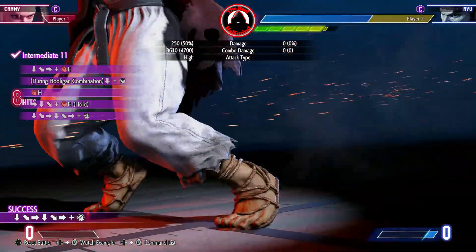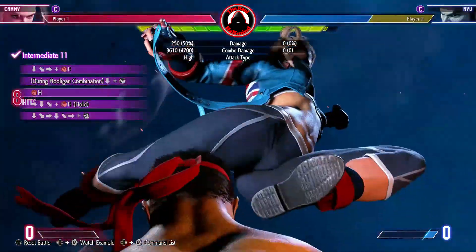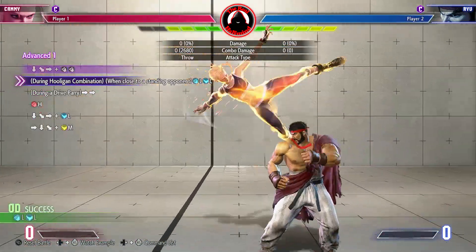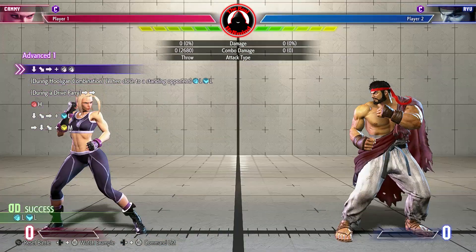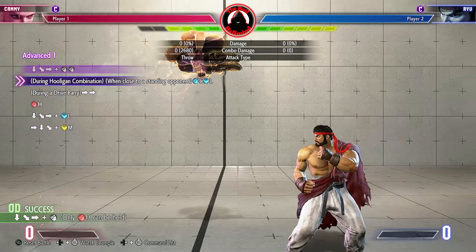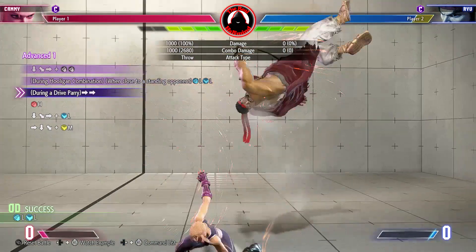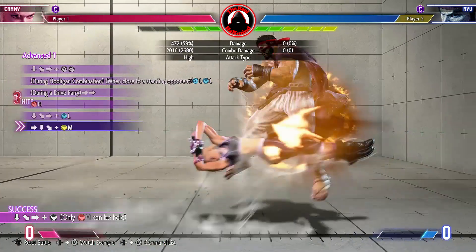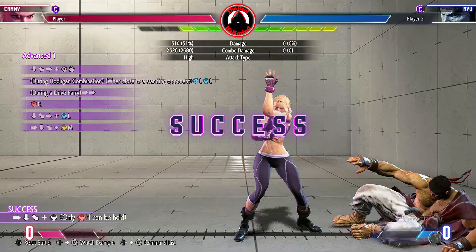Another option to help with timing in the beginning is using the charged version of hooligan combination. This gives you two hits in the air, allowing more time for the standing heavy punch. After quarter circle forward with two punches, press light punch and light kick together when you get close to Ryu while you are still in the air. Drive parry dash will begin as soon as you land. If this is delayed, the follow-up heavy punch will whiff. From the heavy punch, cancel into quarter circle forward light kick, then link into cannon spike with medium kick.